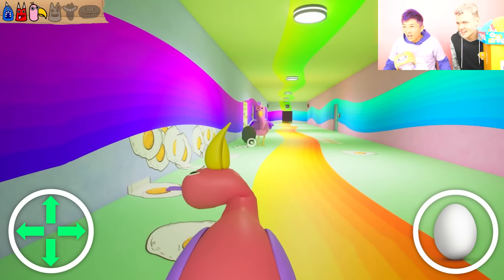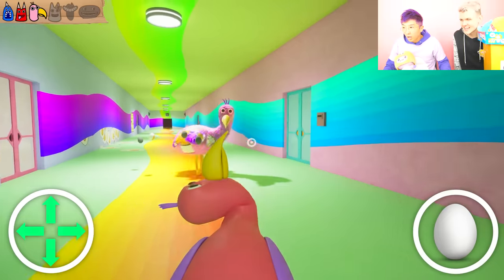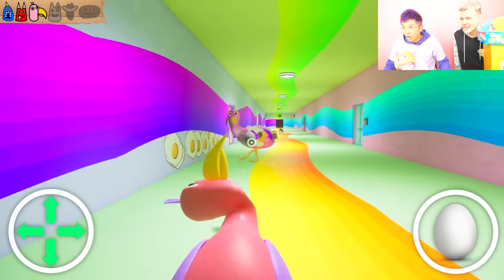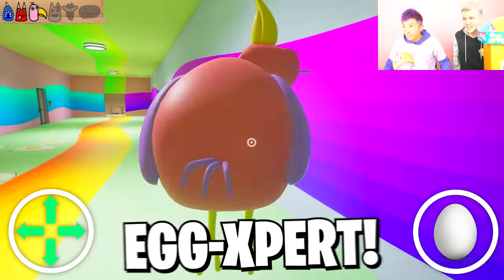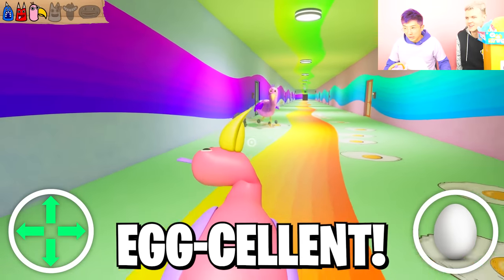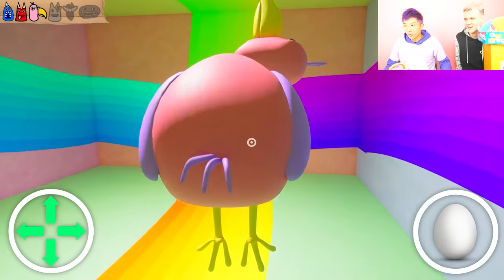Egg blast him — it's a bird versus bird egg battle! It's actually slowing him down. He can't get past the eggs. He's got egg on his face — he got egged, bro! Justin's an egg-spert. I'm an egg-spert at this egg-cellent game. Wait, can he chase us all the way out here?